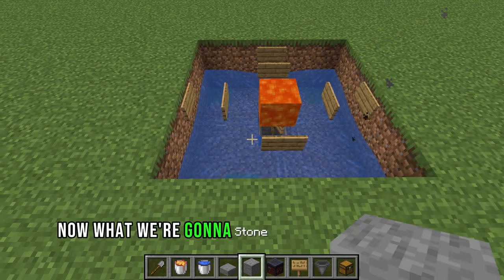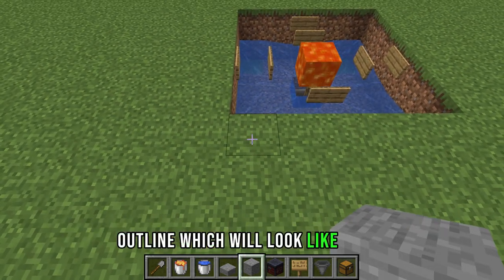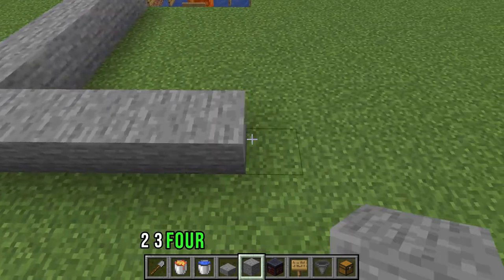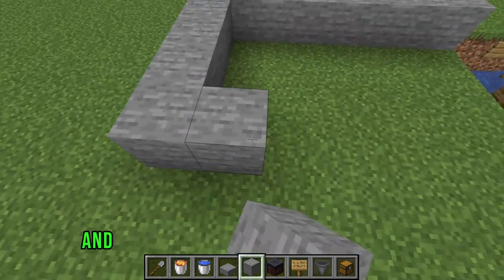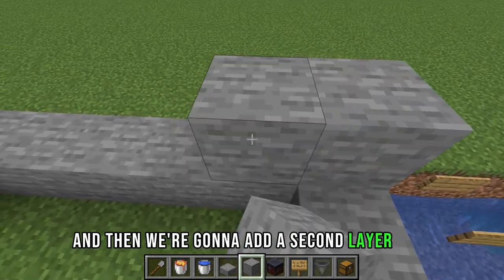Now we're going to build a seven by five outline, which will look like this — one, two, three, four, five, six, seven, one, two, three, four, five. Then we're just going to build it like this and then we're going to add a second layer to it.